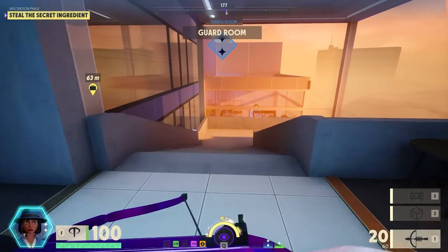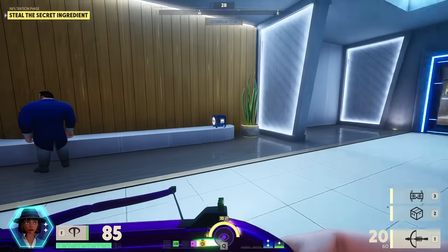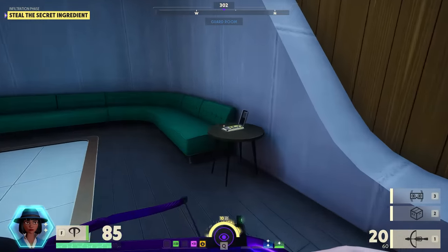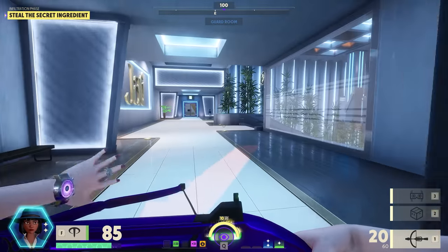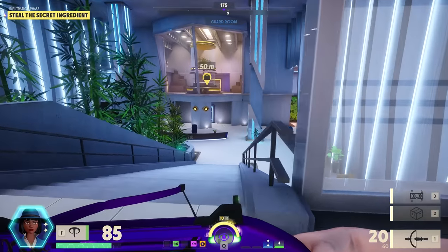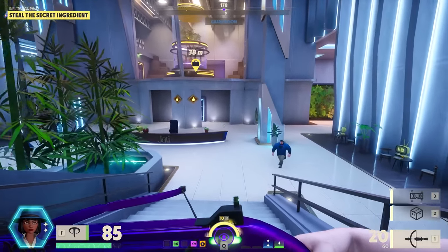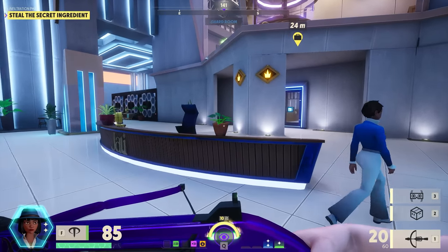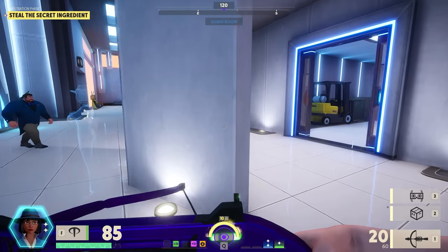We're in. This is a guard room but I'm dressed as a guard. Someone's shooting — I need to find health. This is where the intensity starts building — everyone is going for that exact same briefcase, so I've got to be on high alert right now. That guy there could be a player.